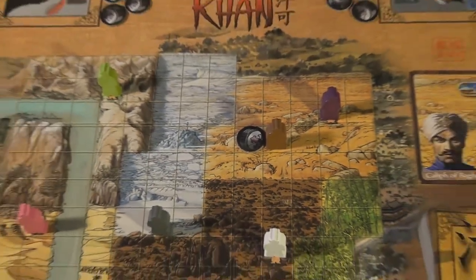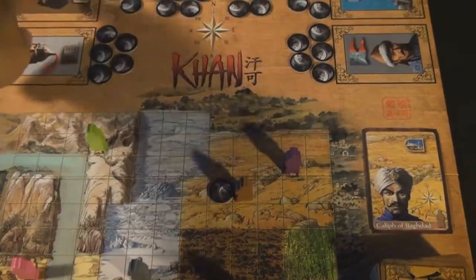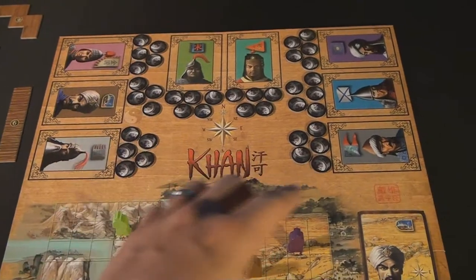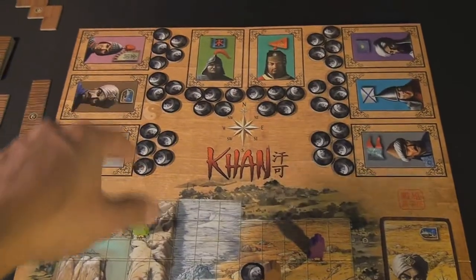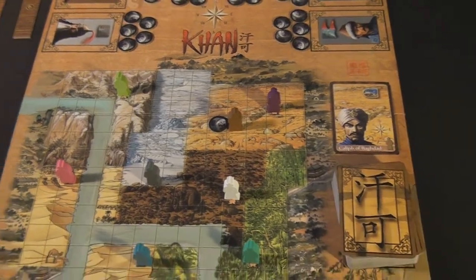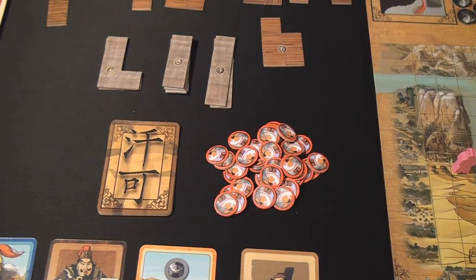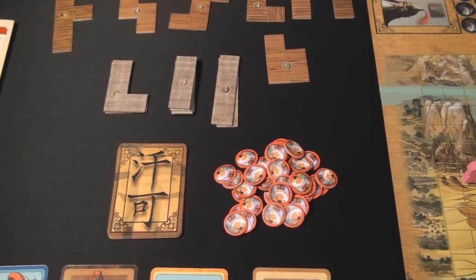Whenever a player runs out of yurts in front of them, you simply put him back onto his card tile. Once there are five leaders back on their leader areas, the game will end. So if brown is on his spot and then there are four other leaders on their spots, the game will end. The very next thing that happens is the active player will do one of three different actions: they can invade, they can drive out another ruler, or they can conquer. There's also a different kind of invade we'll talk about in just a moment.